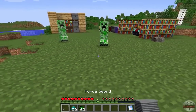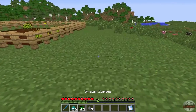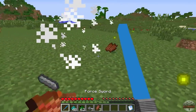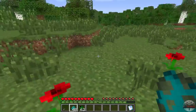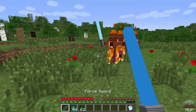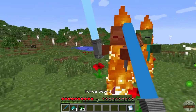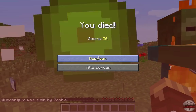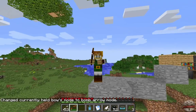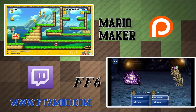The force sword one-shots creepers and zombies. Depending on config settings, zombies may be more dangerous — occasionally one may spawn with a force sword of its own, so keep yours active to parry it. And definitely don't activate it on yourself.